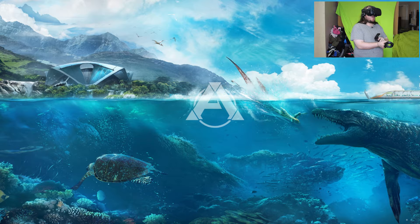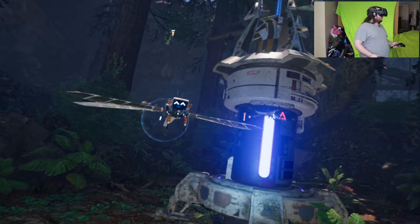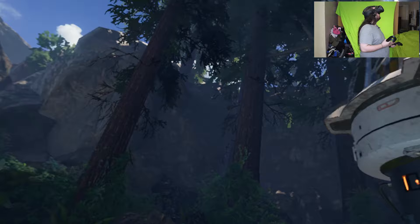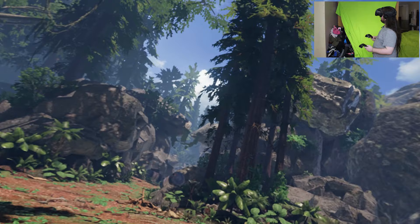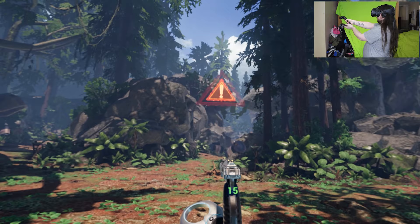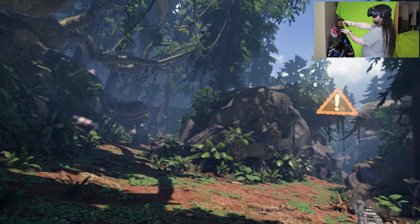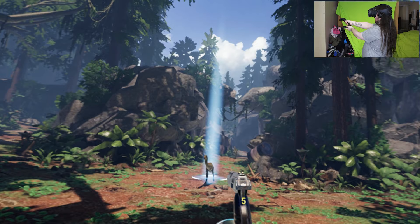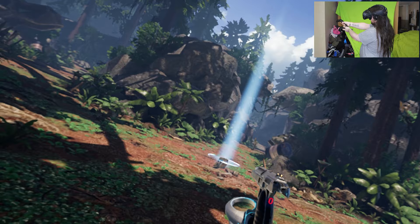Bit of a panic then. That should be easy, shouldn't it? Oh — this could be a problem. It's most likely going to be these two directions, right? No double weapons, no dual pistols. I'm not aiming. I know that — I've been doing that, just very badly. Where are they? Flipping my aim on this?